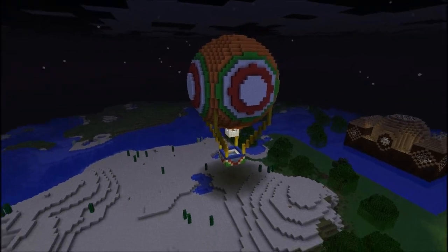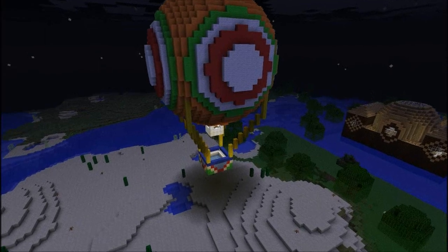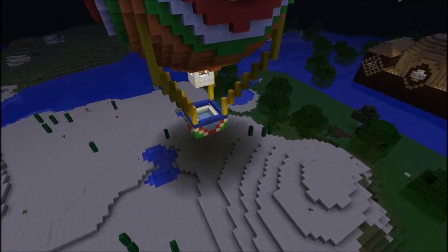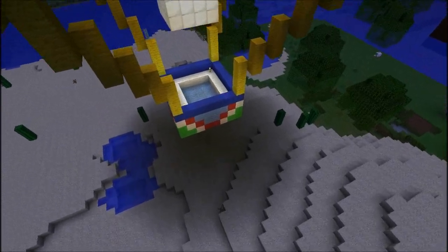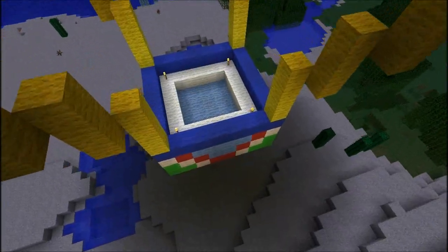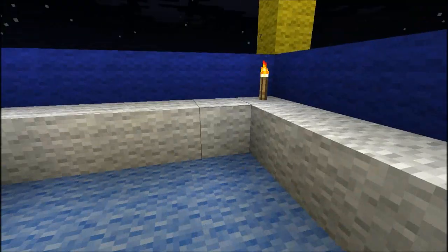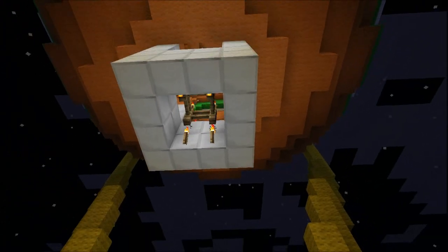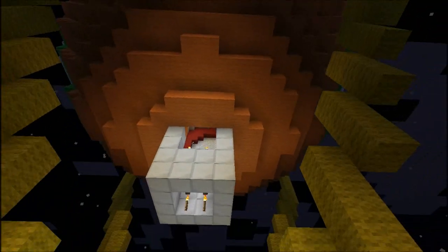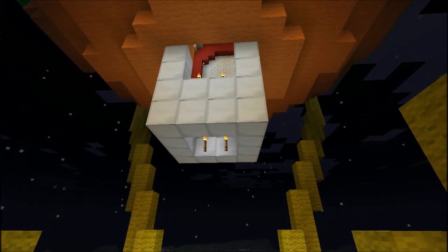I'm trying now to go down and show you what I've done with the base. I'll show you from here — you can see the torches. I tried to make it so it feels like I'm standing in here and you can see a fire. But I thought I can't use actual fire because this is made out of wool.